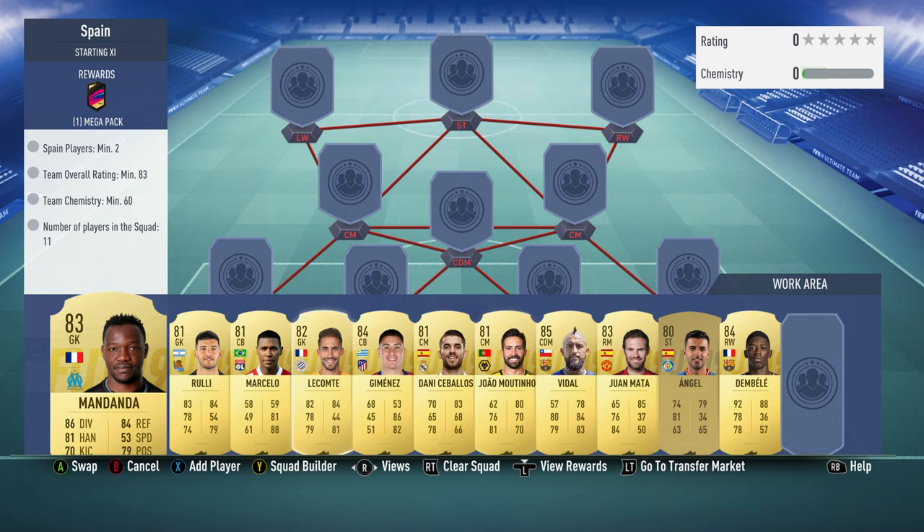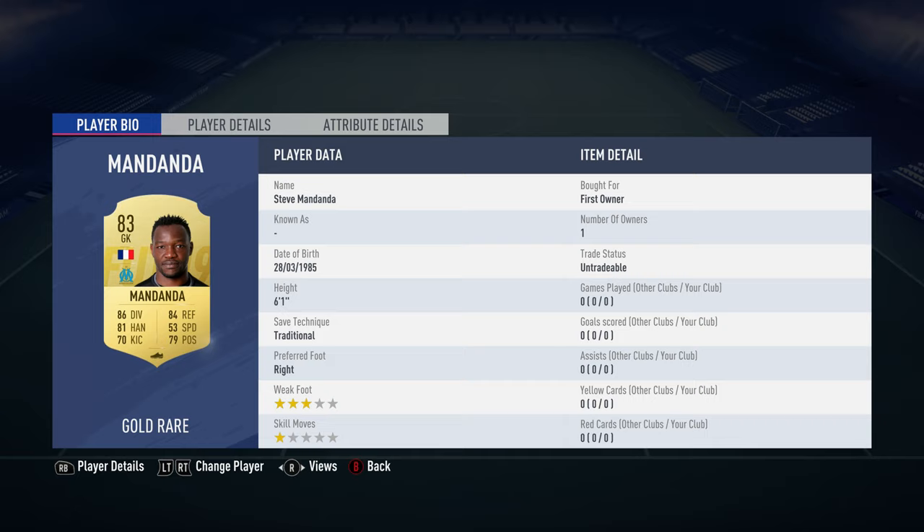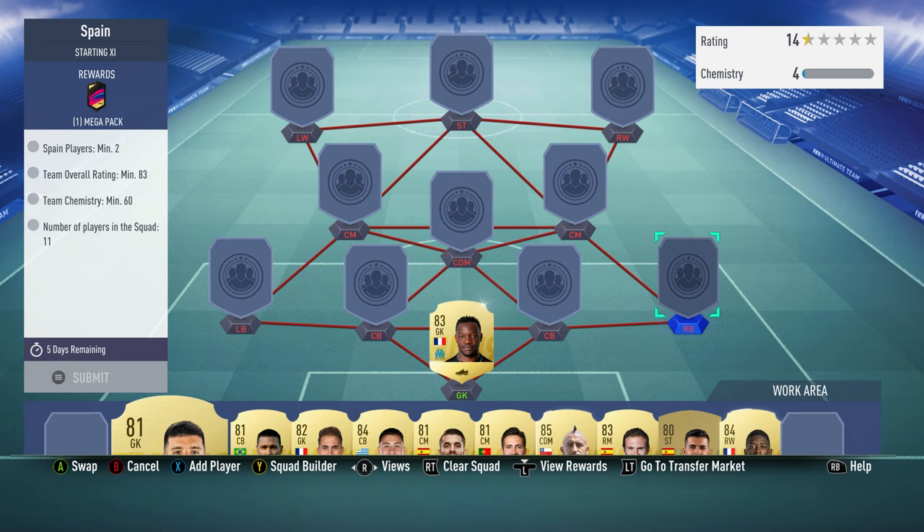I'm not going to do it — I already got the Alonso. I did the last one because the jumbo rare player pack should have been economical, but it wasn't as usual. So let's crack on. We've got Mandanda in goal — you should be able to get him for about 4,400. He plays for OM in the French first division and is French.